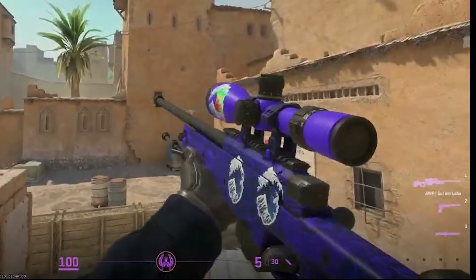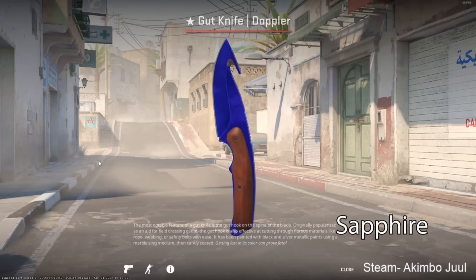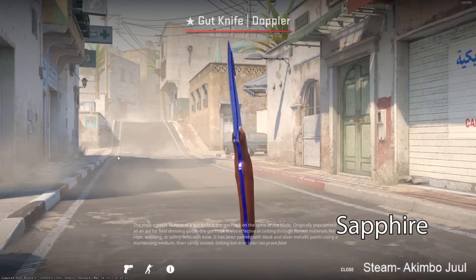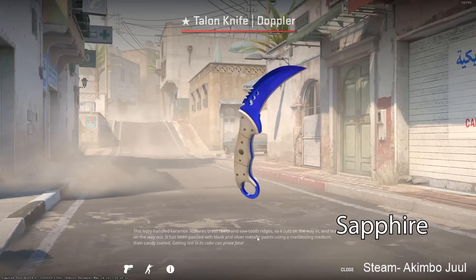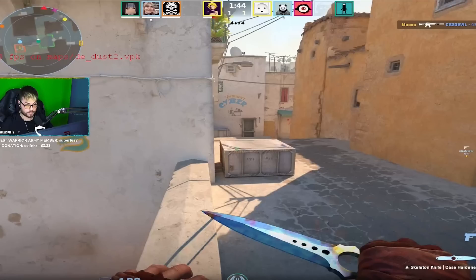Nothing in this beta is final. It looks like the route CS2 wants to take is making skins brighter, more vibrant, etc. But if you're really gambling to buy something like a blue gem for that reason, especially in worse condition, just realize this could very easily change.